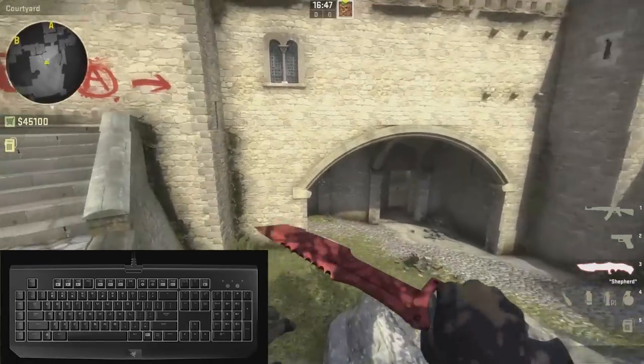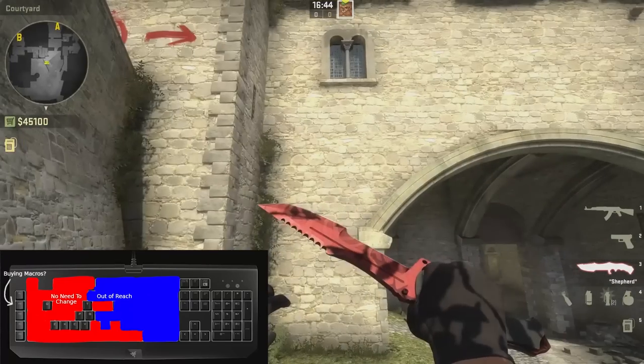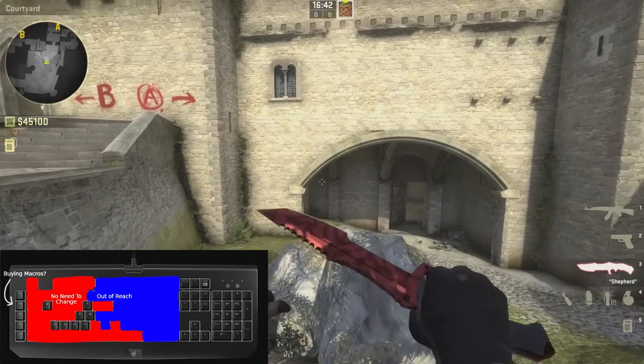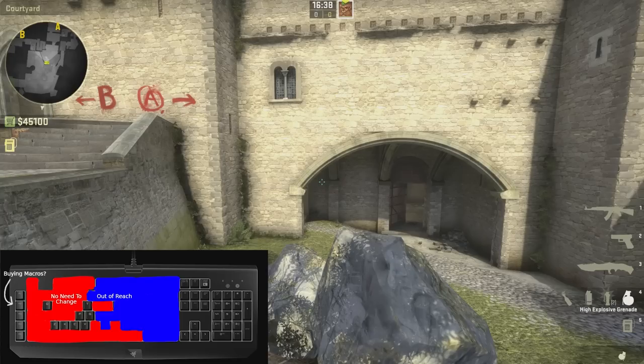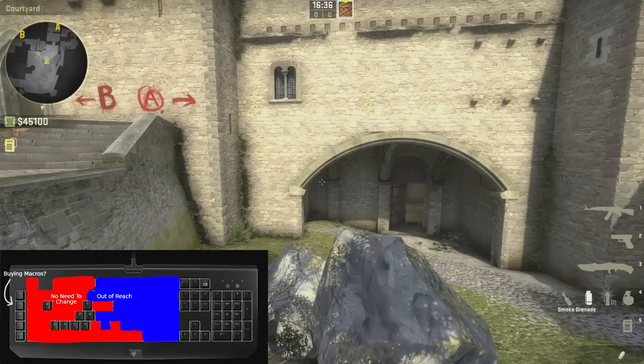But look at how many fancy keys remain. Keys 6, 7, 8, 9, and 0 are bound by default to take out specific nades, but it is unreasonable to reach all the way over the keyboard to get to them.